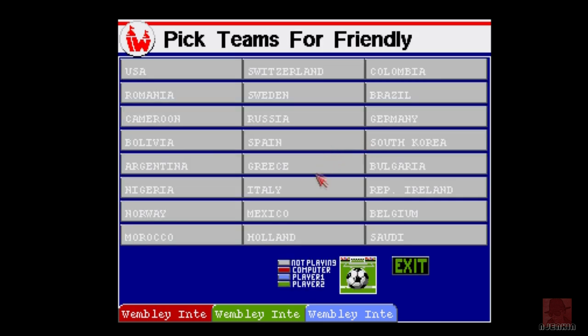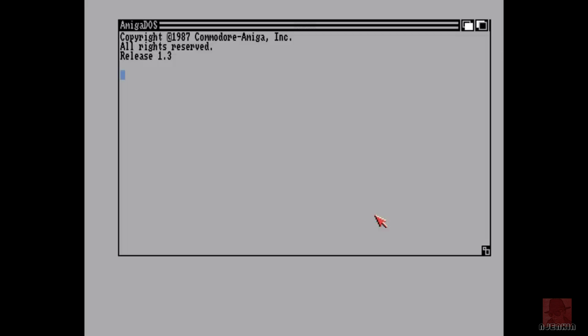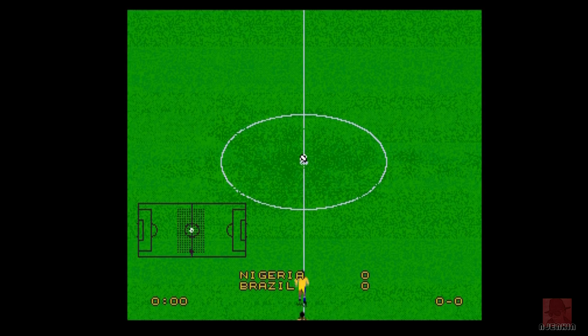Let's pick England... England don't seem to be there. Where's England? Maybe you can scroll down - that's a bit weird. Well, we'll have to be Brazil then. Double-click that for light blue - that means we're playing - and we'll pick another team: Nigeria at random. 1994, did they have Amakachi then? You can change the skill level and the amount of time of each half. Let's just jump in.